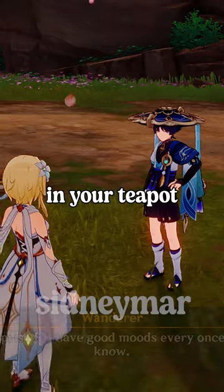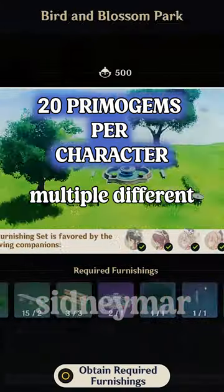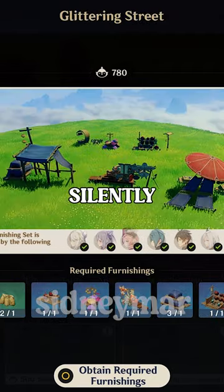Make sure you place the characters in your teapot and they will automatically visit the set once you have placed it. Each set allows multiple different characters, and they silently update them over patches.